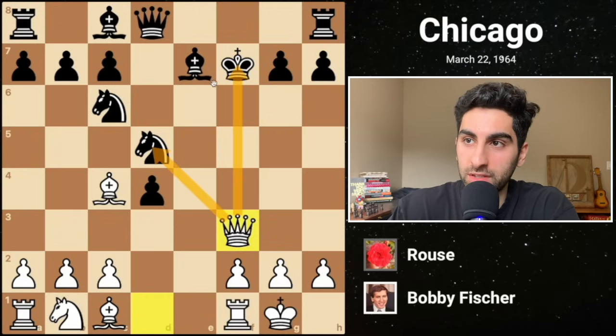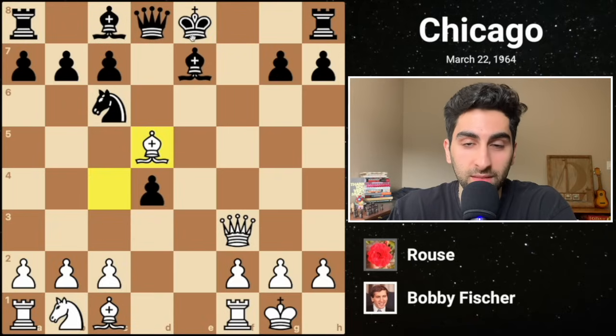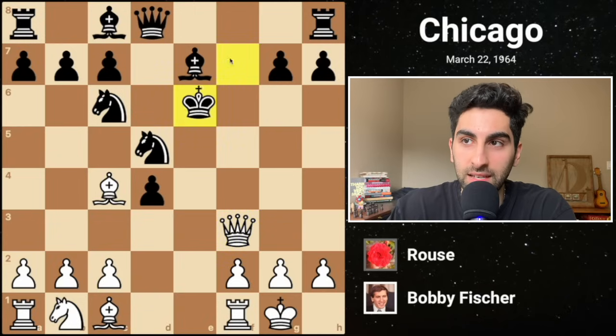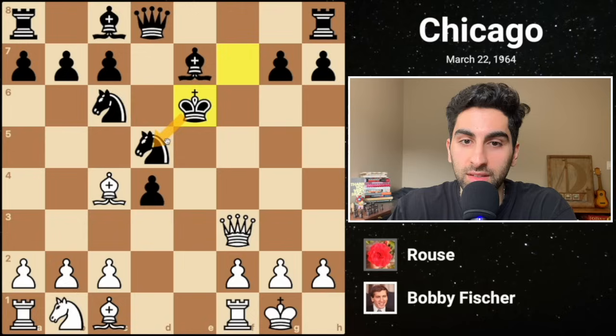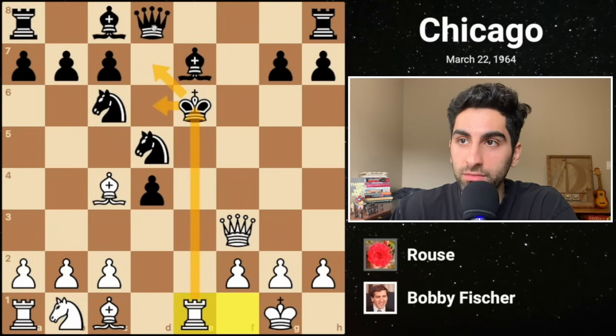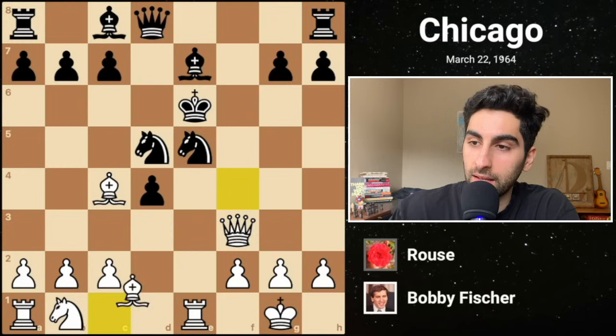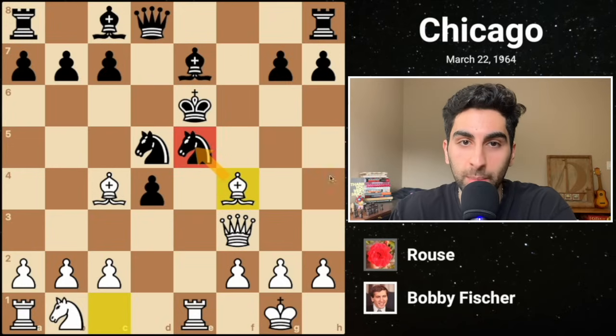Now black should either play bishop f6 or king e8, giving back the piece. White would still be better, but at least it's defensible for black. Instead, black plays king e6, trying to hold on to the material. This decision proves to be disastrous due to the open e-file. Fischer swiftly shifts his rook one square, delivering check. The king cannot move because it would hang the knight. So knight e5 blocking, then bishop f4, piling up on the pinned piece.